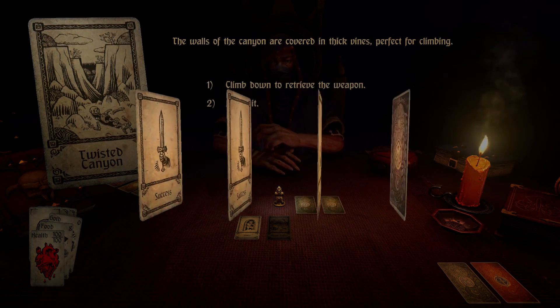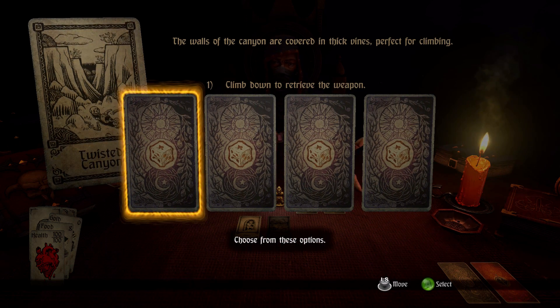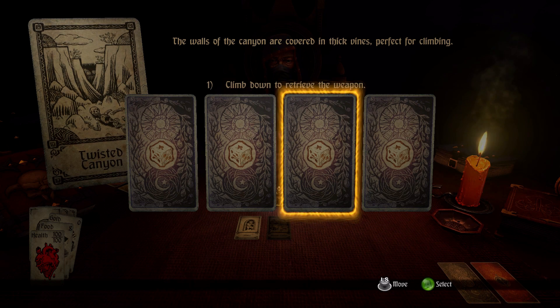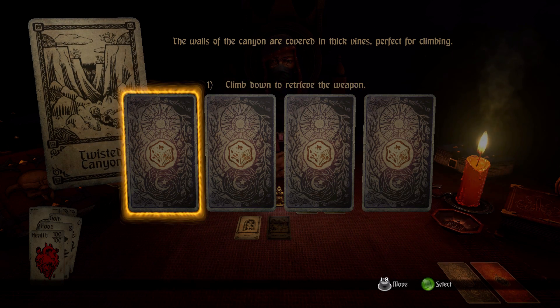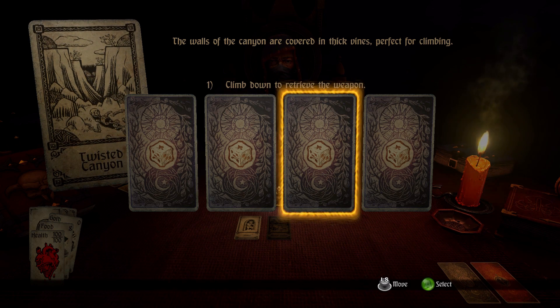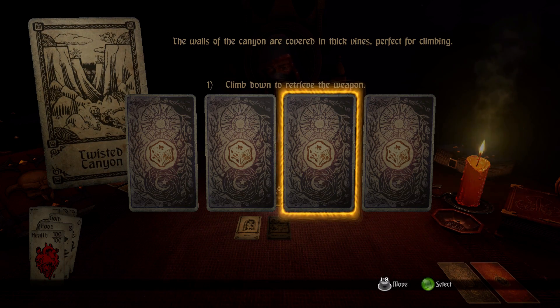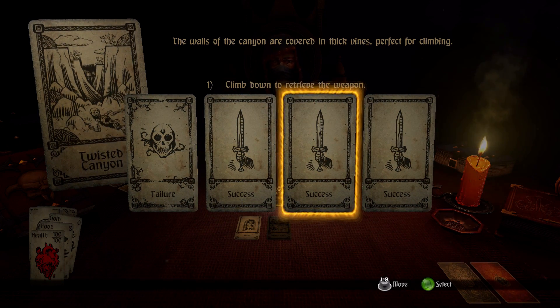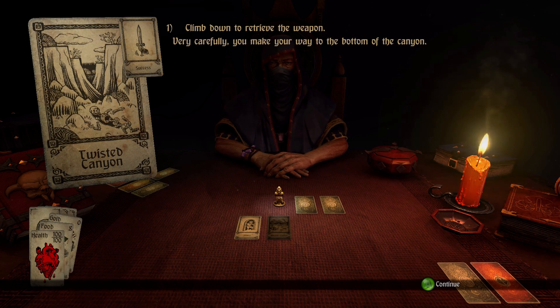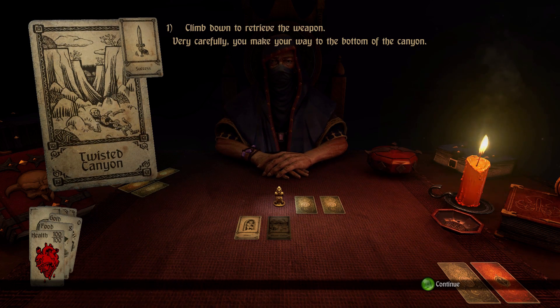A card challenge appears — I have a one in four chance to fail. It looked like the cards reversed themselves, which means the failure card moved. I'm not sure if that's true or if the animation just looked like they swapped. Let's just hit one in the middle since that seems like a safe option. It looks like it did exactly what I was expecting, but it's cool to see that success and failure depend on me picking correctly. It could be random — we'll know more as we go further.